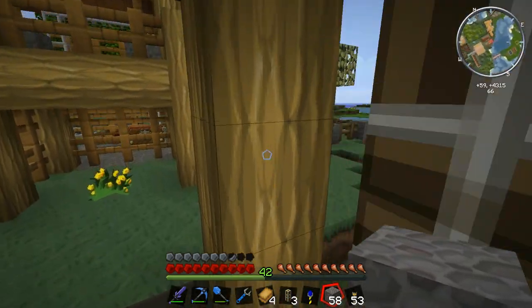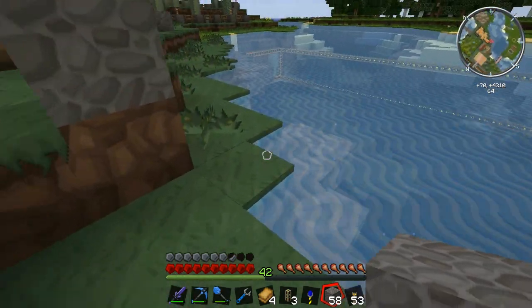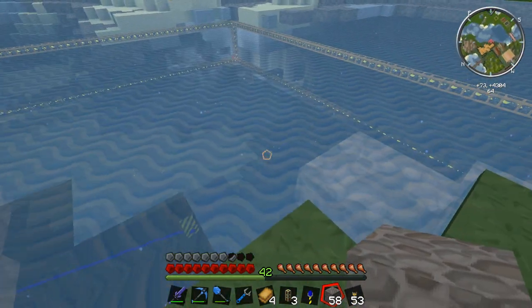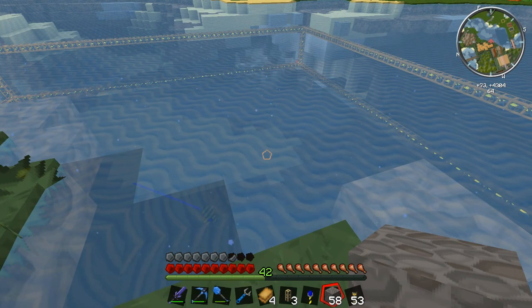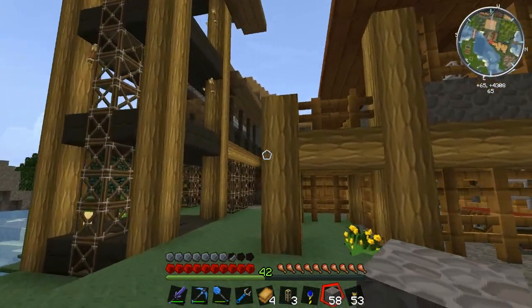Once he's finished messing around with the water, we'll be able to see blocks of dirt and gravel and sand, and then when it gets deeper all the good stuff like coal and iron — maybe even diamonds — coming in through the quarry and going into our chests in the storehouse.